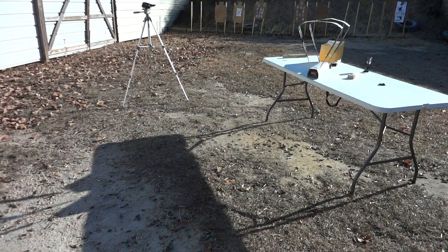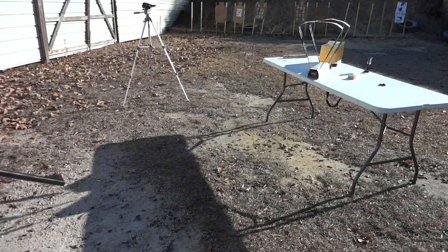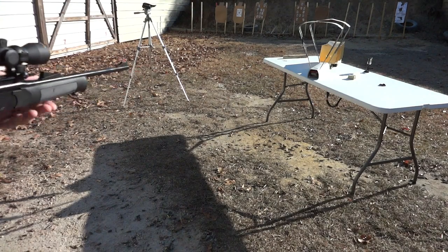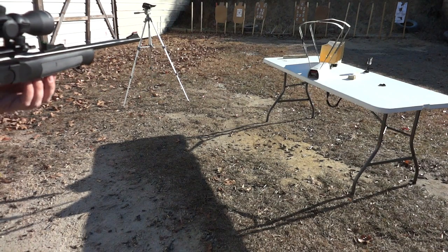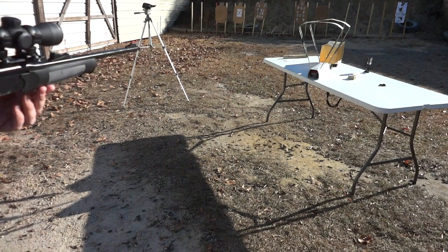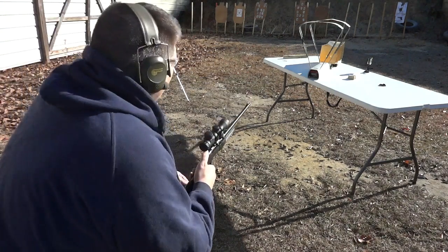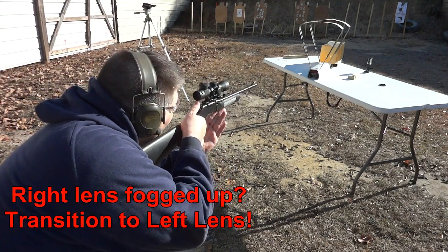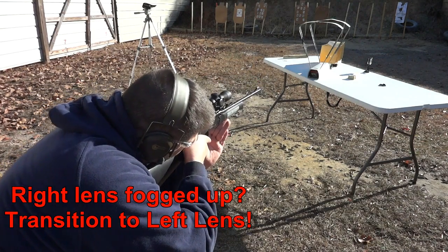We're back with the yellow power level and a single Crossman hollow point pellet. After the green power level, I'm kind of predicting that we're going to get similar effects, except a bigger explosion out of it. We'll see — we'll put G2 out of business. Maybe.